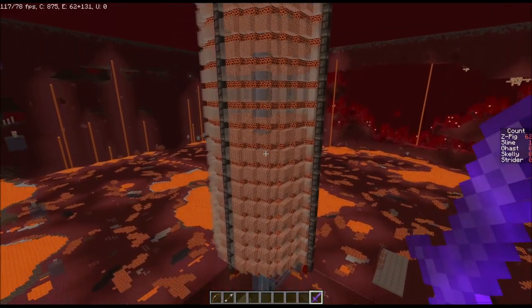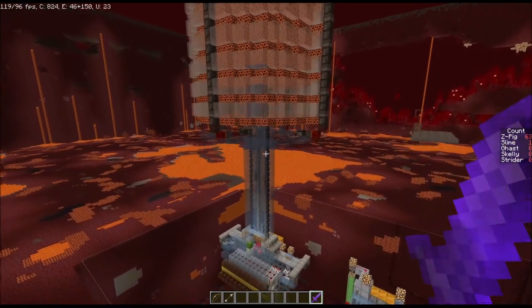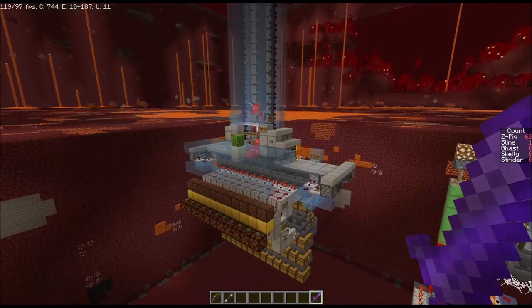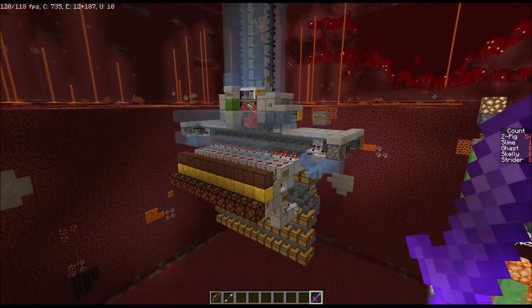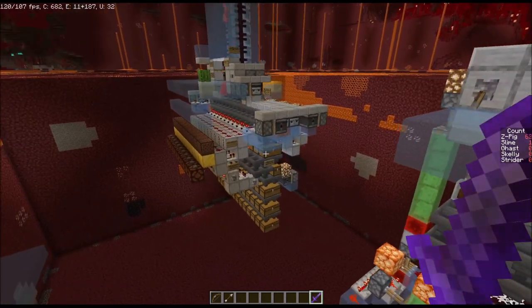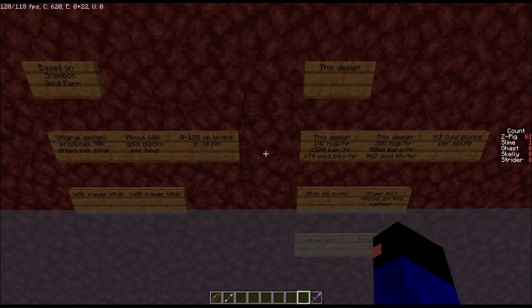Hello and welcome back. Today we're looking at a gold farm. This gold farm is a modified version of a popular farm originally designed by Nenbomb. Nenbomb's design can create enough gold to craft 600 gold blocks per hour, whereas this design can get you up to 562 gold blocks per hour.